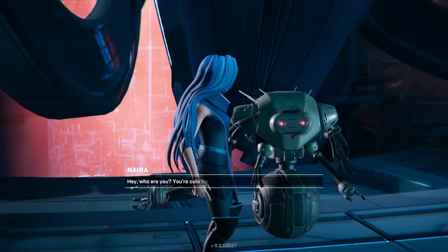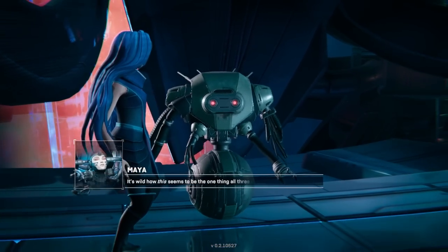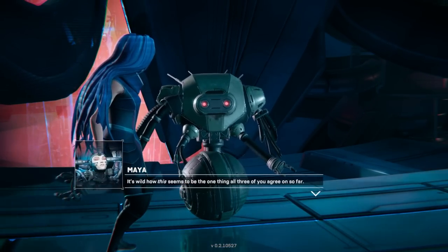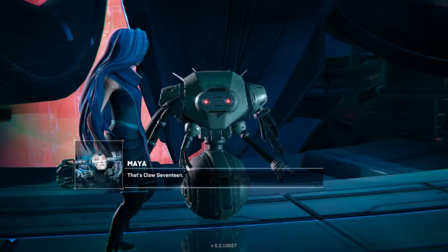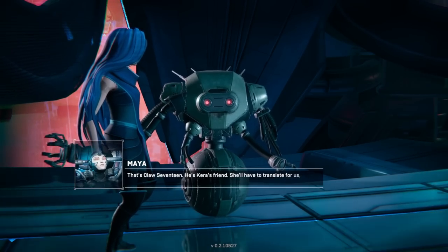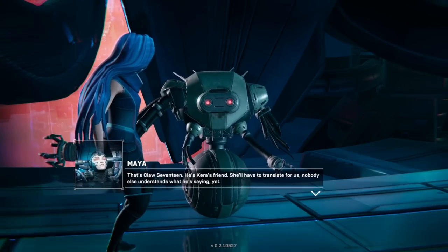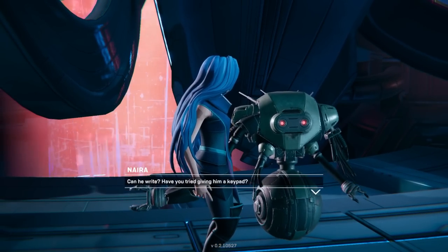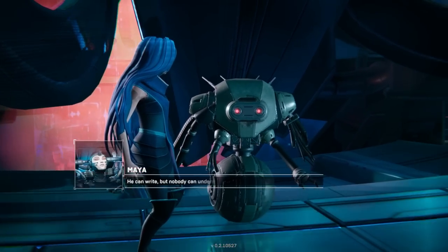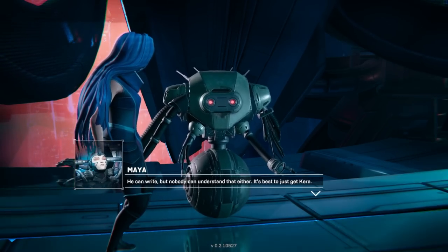What's up, buddy robot? You're cute for a machine. It's wild how this seems to be the one thing all three of you agree on so far. That's Claw17 — he's Kara's friend. She'll have to translate for us. Nobody else understands what he's saying. Can he write? Have you tried giving him a keypad? He can write, but nobody can understand that either. It's best to just get Kara.